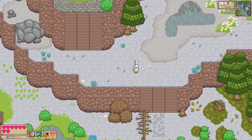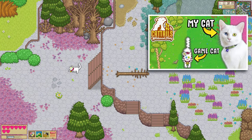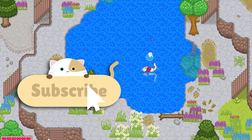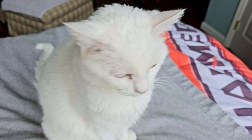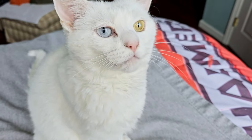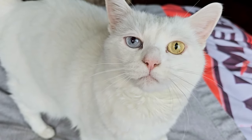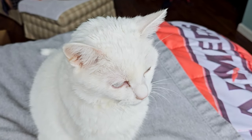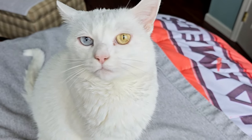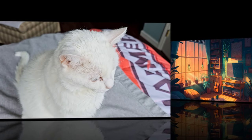If you'd like to see a beginning walkthrough of Cattails Wildwood Story, check out my first look gameplay. And if you like cute and cozy games, please consider subscribing and smashing that like button. Before we go, I thought you might like to see my cat Paisley — the cat that inspired the character I created for Cattails Wildwood Story. She has a greenish-yellow eye and a blue eye, known as heterochromia. We adopted her from a shelter and she just happened to have heterochromia. She's super adorable and I love her.